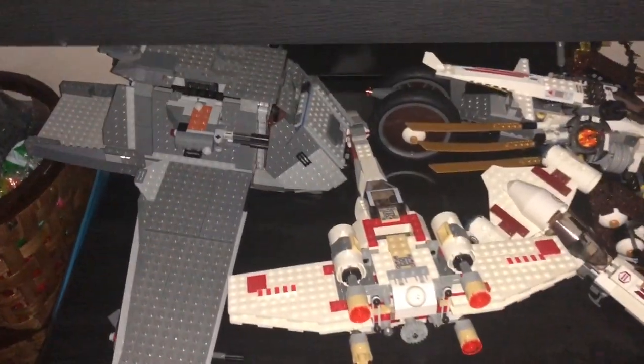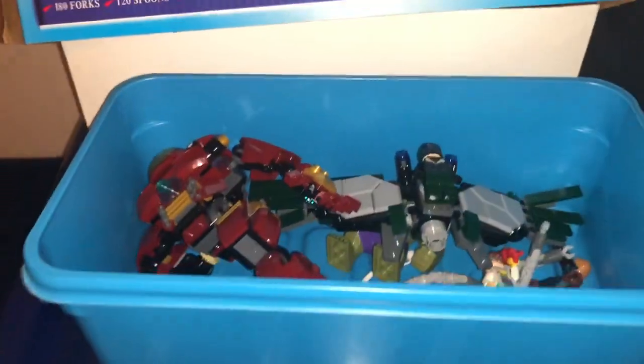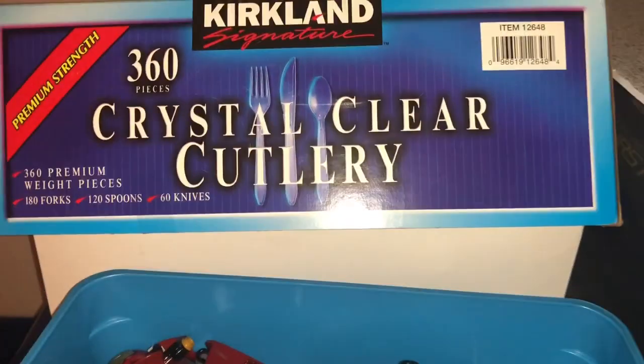As for this bottom shelf over here, we have my Twilight, an X-Wing I want to work on, a Freakospeeder, and the Ultrasonic Creator. Quick little bonus segment — there's my Hulkbuster. I want to find a place for it.